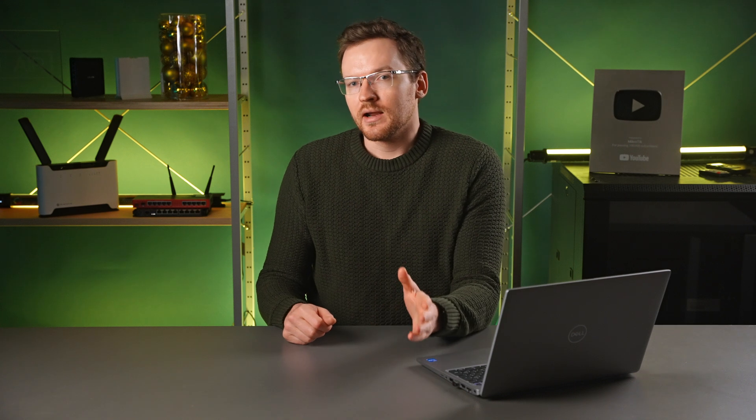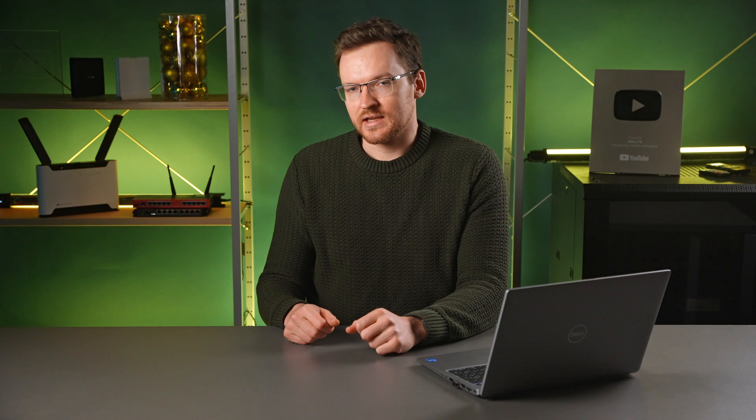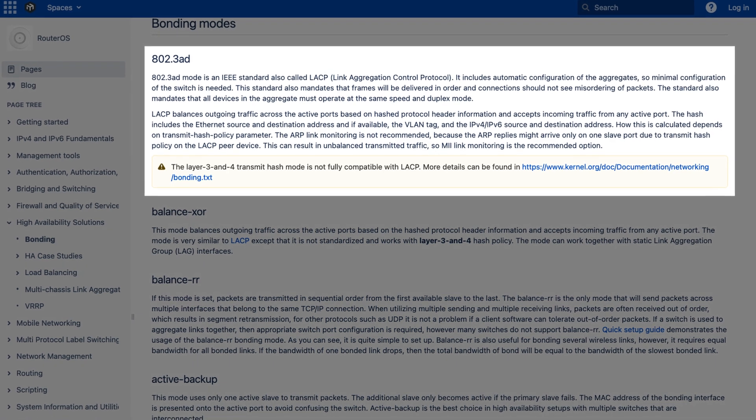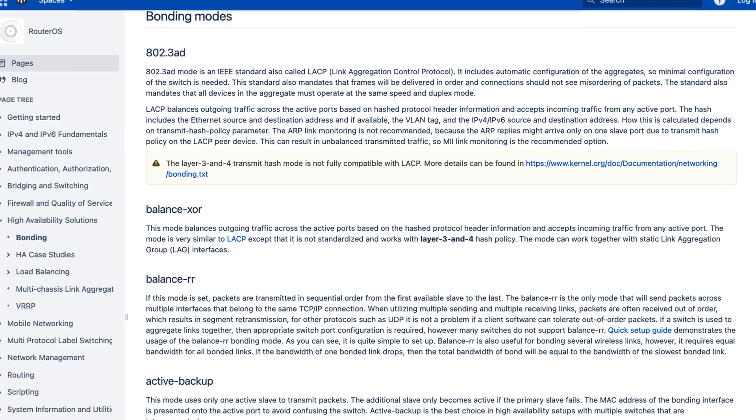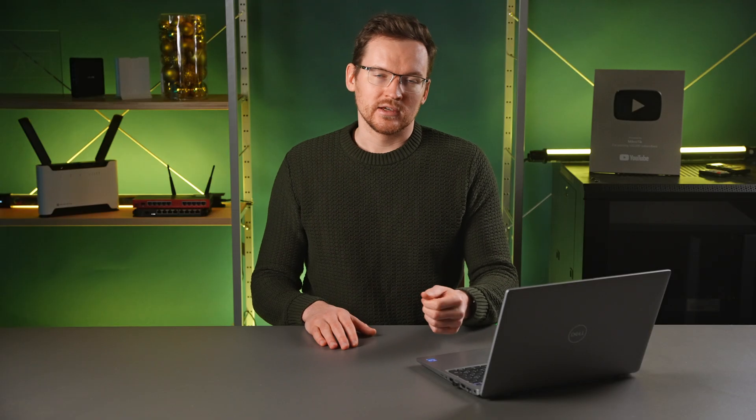What is funny here is that VLANs kind of do the opposite of bonding — they take a single interface and split it into multiple. So I'm guessing that you will be better off simply running your VLANs across separate physical connections. However, if you do opt for bonding, make sure you use the 802.3AD or balance-XOR modes as those will be offloaded to the switch chip without taxing your CPU.